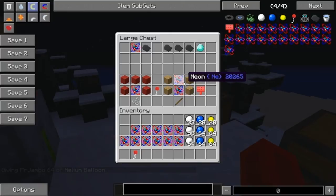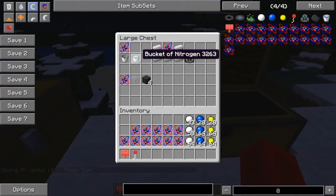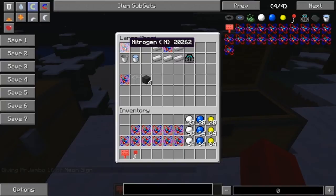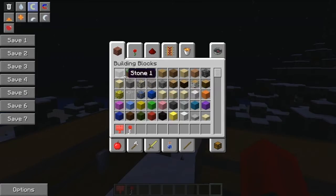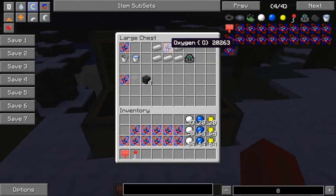Next we have the neon sign. To make it you will need two neon atoms, oak wood planks, and a stick — and it gives you a neon sign. Then we have the bucket of nitrogen: you need a nitrogen atom and a bucket. Next is the oxygen helmet, which I have on right now. To make it you need an oxygen atom and iron ingots like this. To make reinforced glass you need glass and a boron atom.